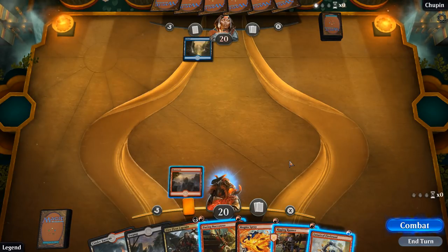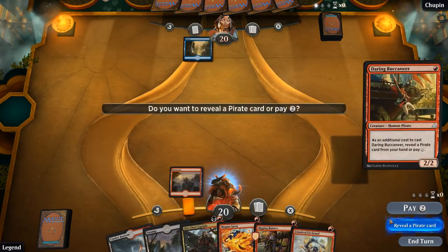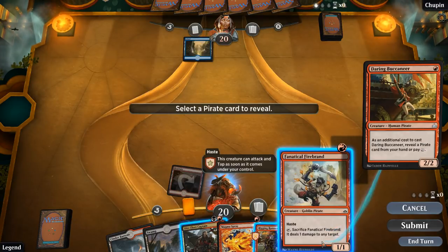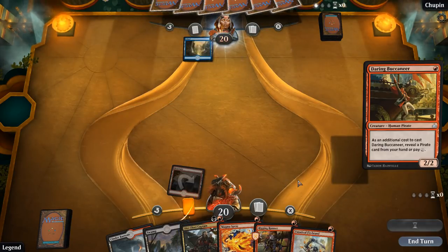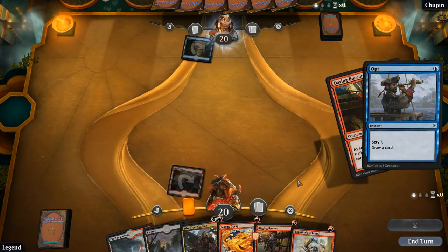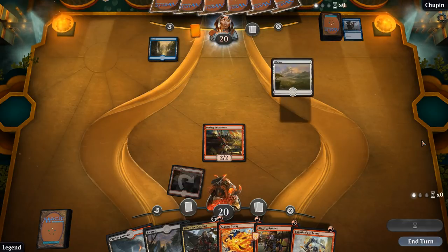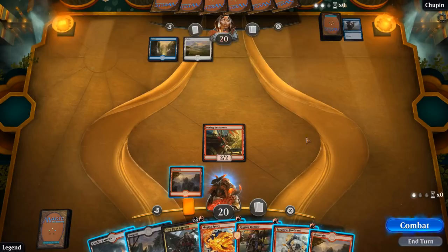I suppose we play the Buccaneer in case our opponent plays a Dusk Legion Zealot so we can at least attack into it. Then the Firebrand reveals the least information and maybe our opponent thinks we're on the mono-red deck. Opponent with an Opt — blue-white. We did pick up a Mountain so we could go Firebrand and Rigging Runner here, but playing the Captain still feels better unless we want to play around an Essence Scatter or a Sensor. I think we do play the Captain.